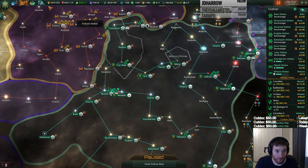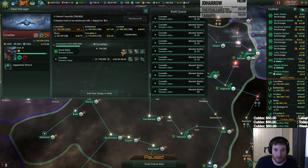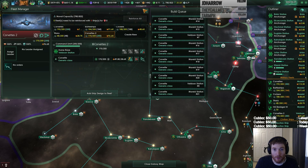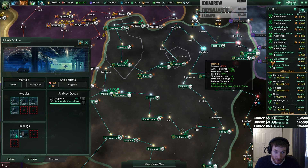Let's fleet manager this. Let's up this by 10 and reinforce. Let's up this by 30 and reinforce. We have more anchorages building so I think we should be able to deal with that, even though I think I probably went over a little bit there.